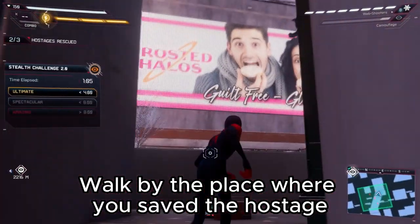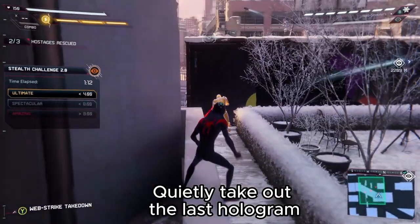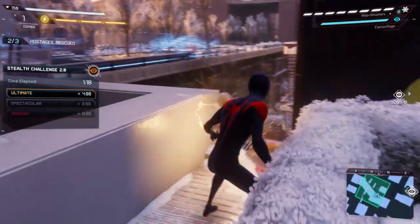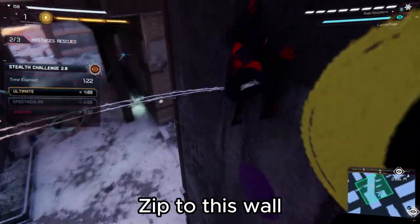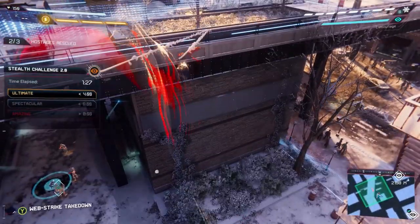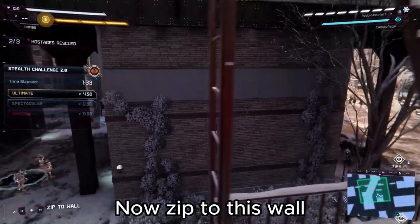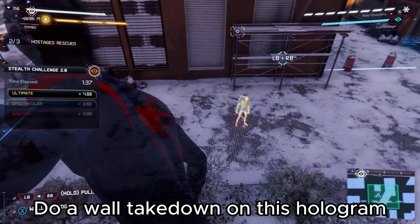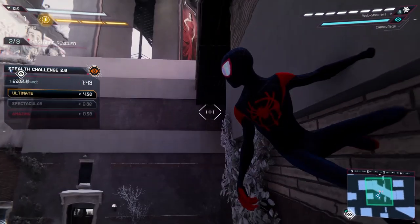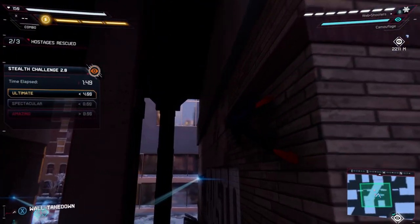Walk by the place where you saved the hostage. Quietly take out the last hologram. Zip to this wall. Do a wall takedown on this hologram. Now zip to this wall and do another wall takedown on this hologram. Do a wall takedown on this hologram and zip to the left wall.